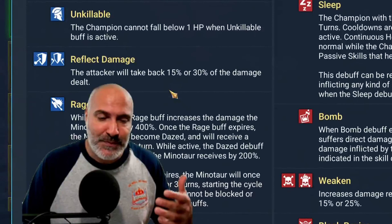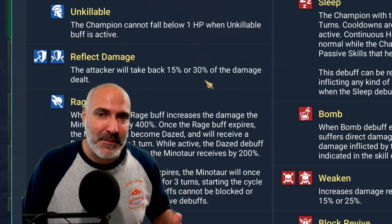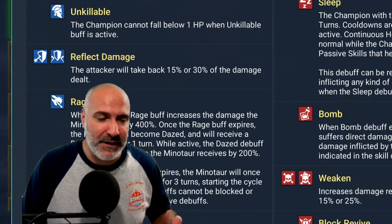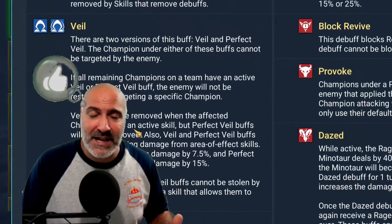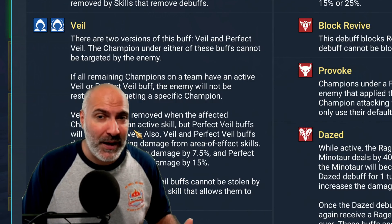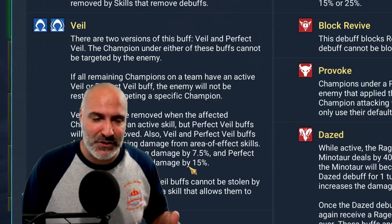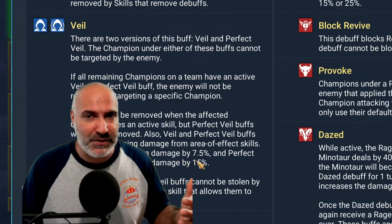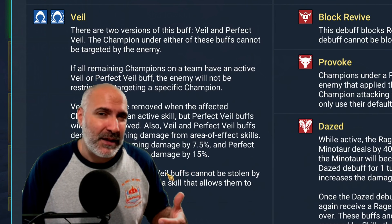Let's talk about unkillable. Unless you're running an unkillable comp, this is definitely one you want to try to bring in, especially if your champions are going to take heavy damage. Champions like Skull Crusher who have a counterattack and a one-turn unkillable on themselves work well. Reflect damage can help, but it's not great — it's not going to reduce the amount of damage you take, it just reflects it, so I wouldn't worry too much about it.